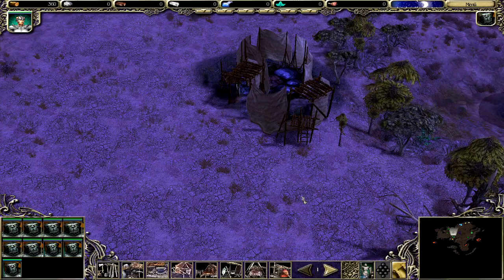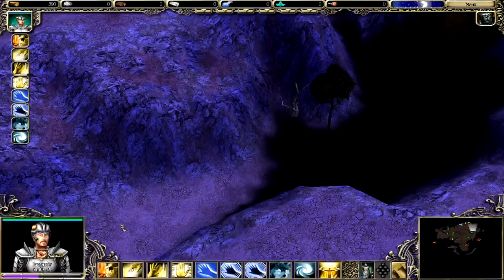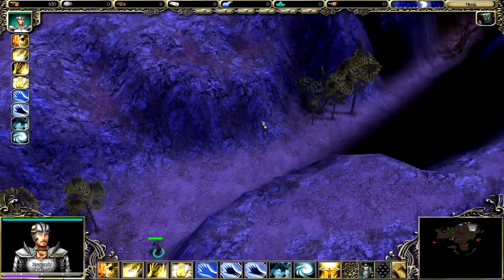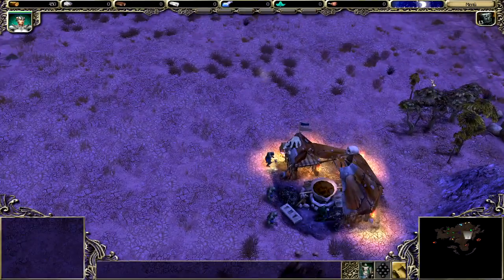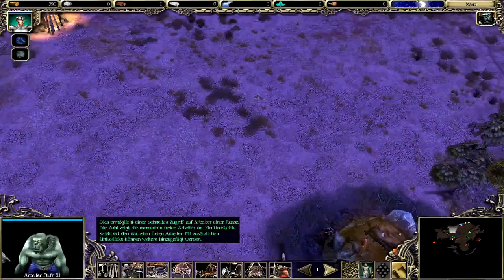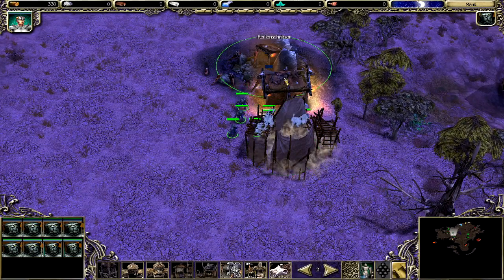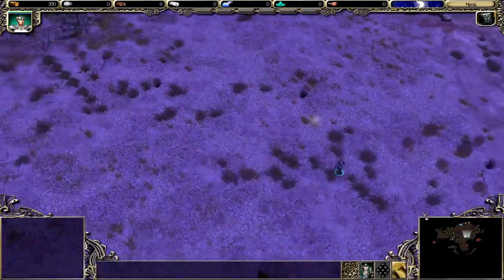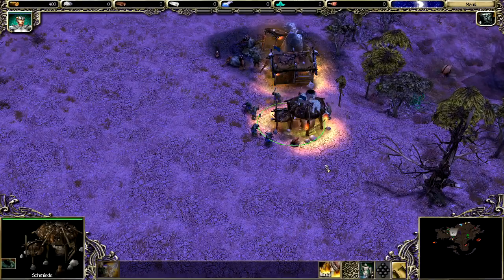Und um die drei kümmern wir uns dann, sobald wir... Da ist eine Level 28er H7 Wache, die den Purpursand mit sich rumträgt. Eine Mine – schon dabei! Eine Schmiede – schon dabei! Das Gebäude ist einsatzbereit!